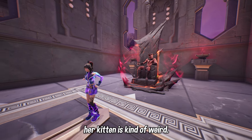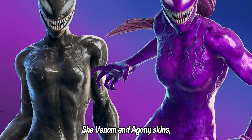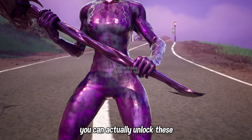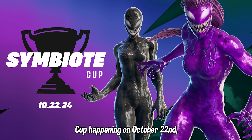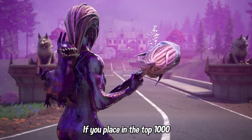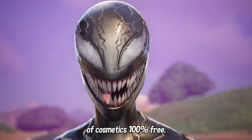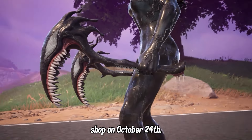The first two free skins you can unlock in the Fortnightmares update are the new She-Venom and Agony skins, which are a collaboration between Fortnite and Marvel for the upcoming Venom: The Last Dance film. You can unlock these for free by competing in the upcoming Symbiote Cup happening on October 22nd — a duos tournament, so find your best Fortnite friend and start practicing. If you place in the top 1,000 players of any region, you can unlock both Agony and She-Venom including their entire bundles of cosmetics for 100% free, and you get them two days early before they release into the item shop on October 24th.